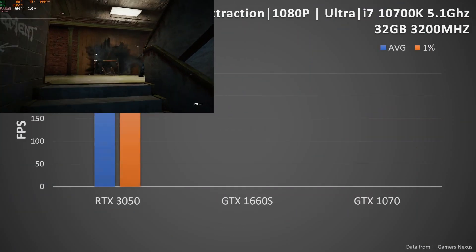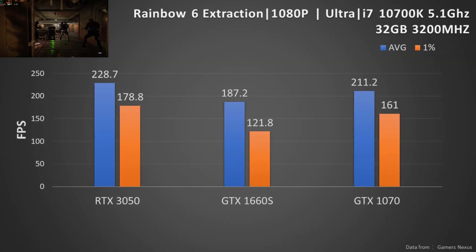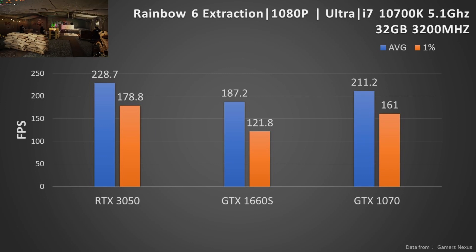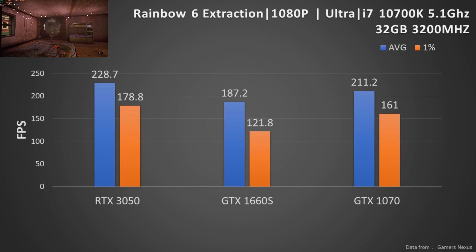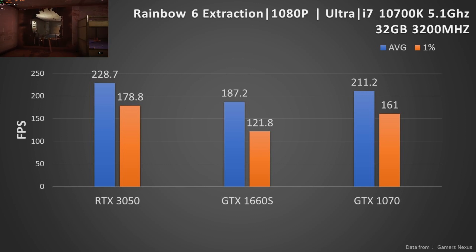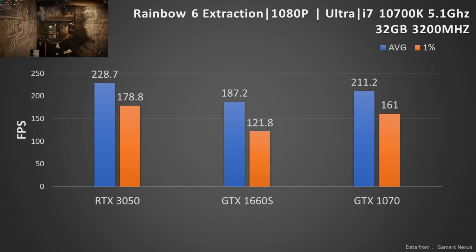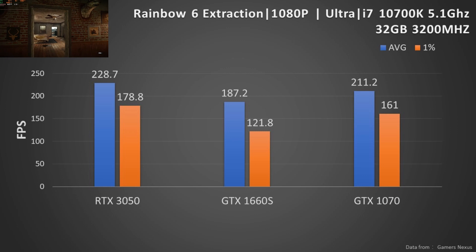Rainbow Six Extraction at 1080p resolution with ultra settings. The platform changes to the i7-10700K with 32GB RAM. The RTX 3050 and GTX 1070 both achieve above 200fps. The 1660 Super is around 15% slower, but all of them should be good for this game.